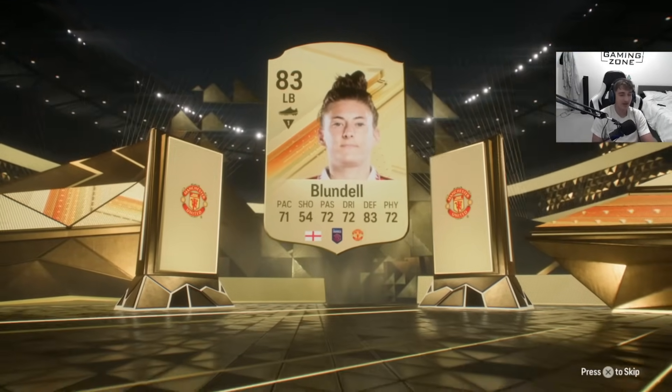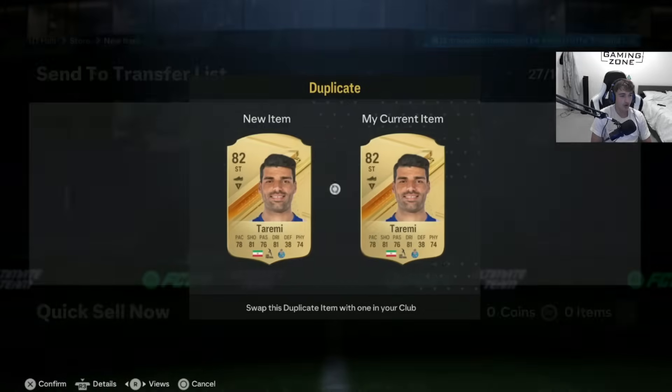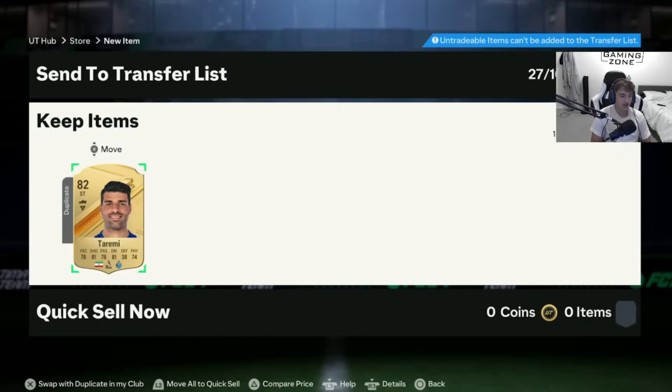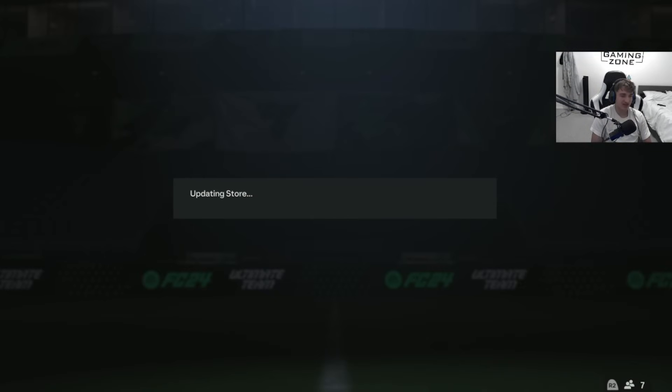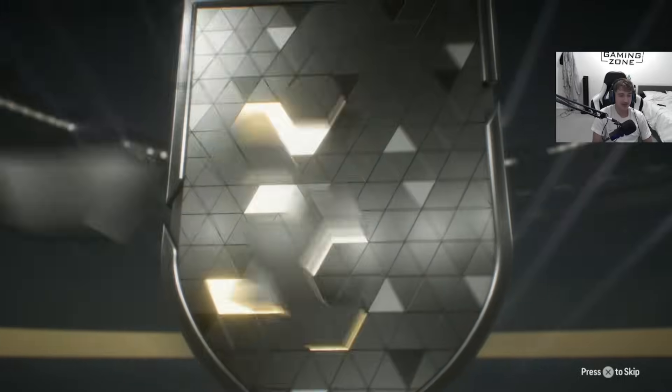It's Blundell — an 83 rated, same thing. Good fodder, we'll take that. A lot of the time these packs won't even be that poor, and when you get duplicates you can rinse and repeat and put them straight back in. For the sake of the video I'm going to show you the remaining two packs. Any duplicates you get you can just rinse and put straight back into the SBC — it's a really really effective and very easy method.